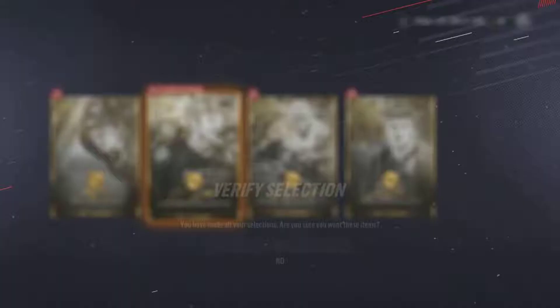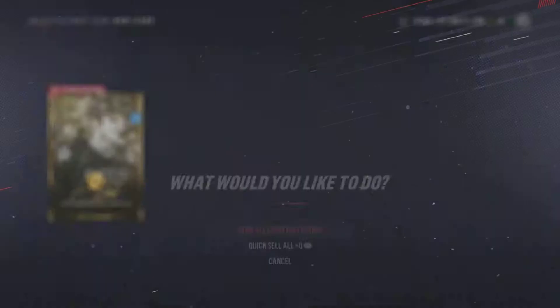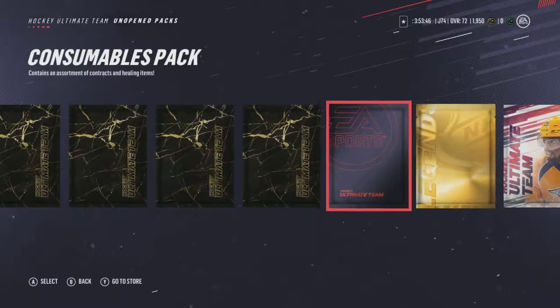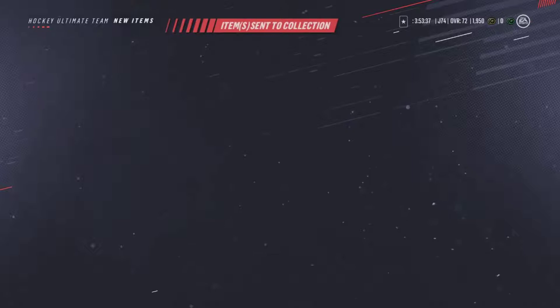Confirm. There we go - verify the selection, skip animation. We don't need to see the animation for what we just picked. Consumables Pack - I guess this isn't going to be that exciting. The cards do look pretty cool this year, I'll give them that. A bunch of contracts - good to see. Obviously we want to start off strong with consumables.